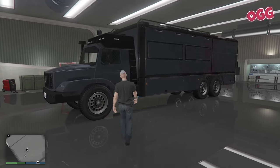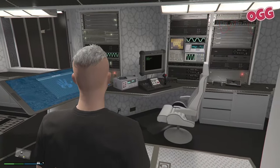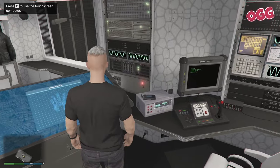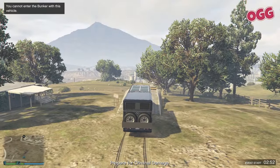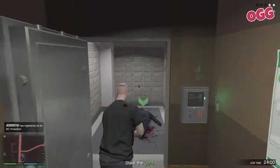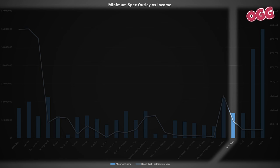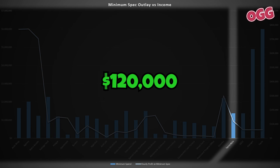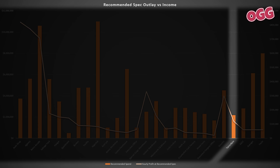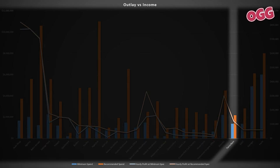Time to call in the Terrorbyte. This offers a centralized hub for managing businesses, launching missions, and accessing specialized equipment. Its interior is equipped with a mini master control station, making it easier to manage supplies, sales, and data hacking activities. The vehicle also features a drone station for reconnaissance and a multi-lock missile launcher for defense. Income is generated through contact missions — completely active with no passive income, but at least it's solo. The minimum investment is $1,375,000, generating roughly $120,000 per hour. Stepping up to the recommended setup at $2,170,000 leaves income the same — the additional spend doesn't result in anything as far as money goes, but it is a nice flex.